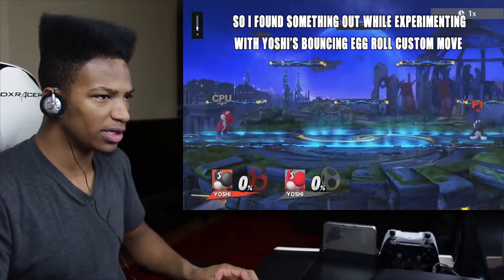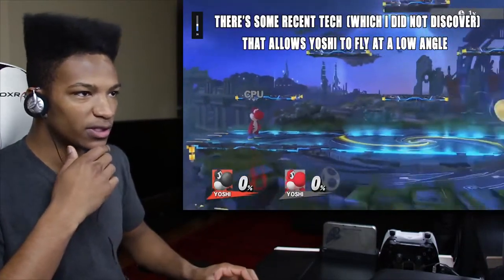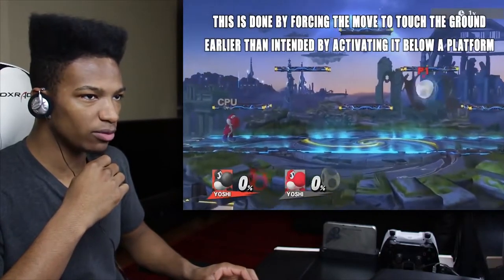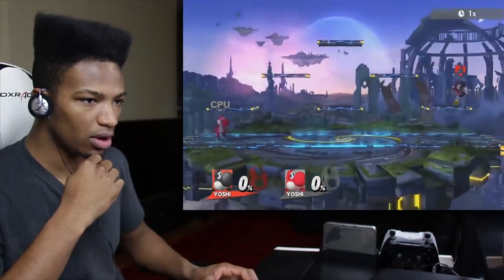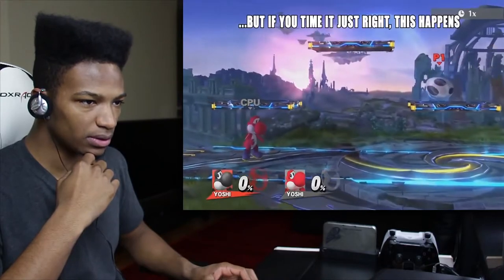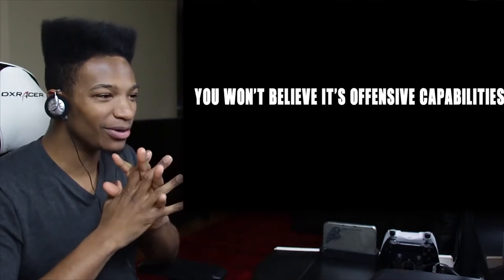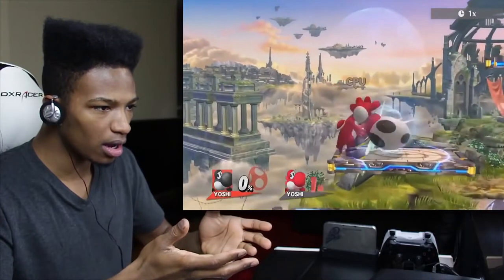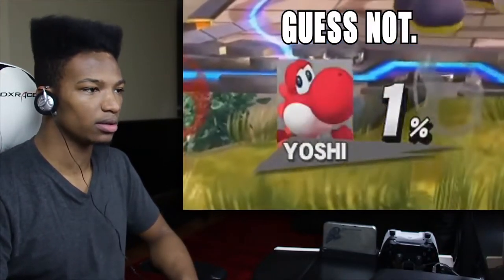So I found something while experimenting with Yoshi's bouncing egg roll custom move. There's some recent tech that allows Yoshi to fly at a low angle — this is done by forcing the move to touch the ground earlier than intended by activating it below a platform. But if you time it just right, this happens — what the f*** that is so cool! Wait, you won't believe its offensive capabilities — this might get banned instantly!